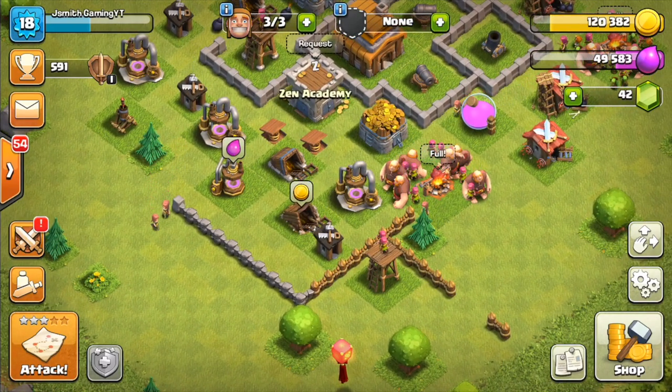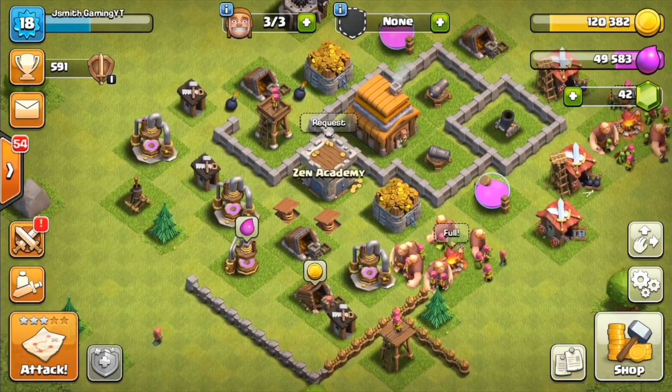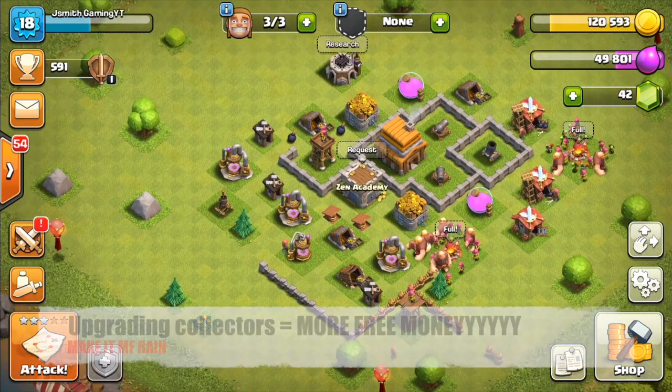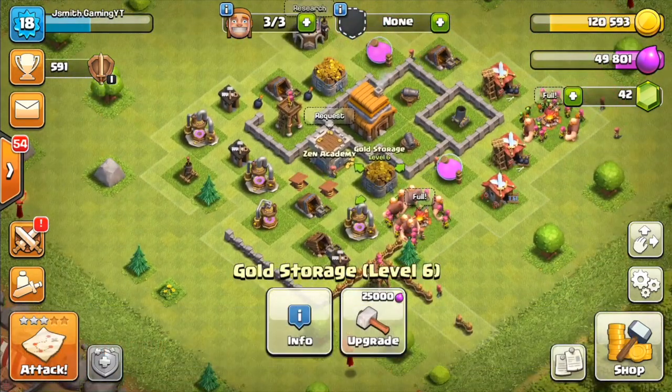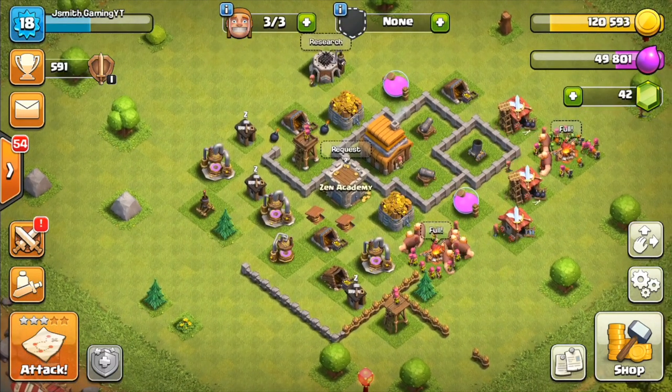After you've done the barracks and started to upgrade some walls, the next thing I would do is start upgrading the storages and the collectors. The storages and collectors are where you're gonna basically generate resources overnight while you're asleep and throughout the day. The storages are basically just gonna be where you're able to store those resources.